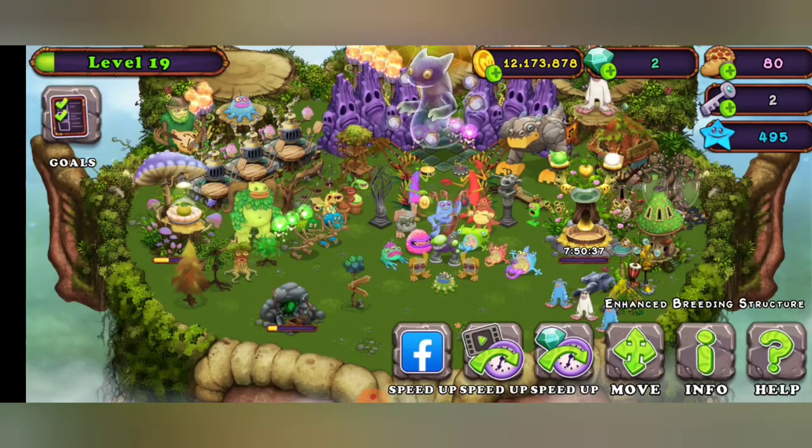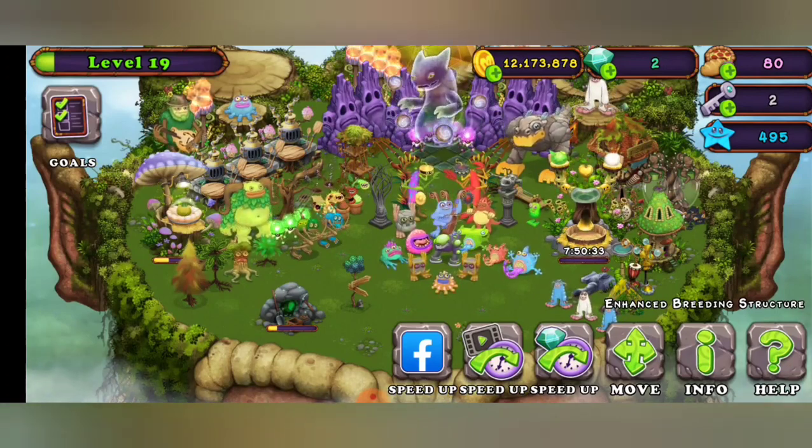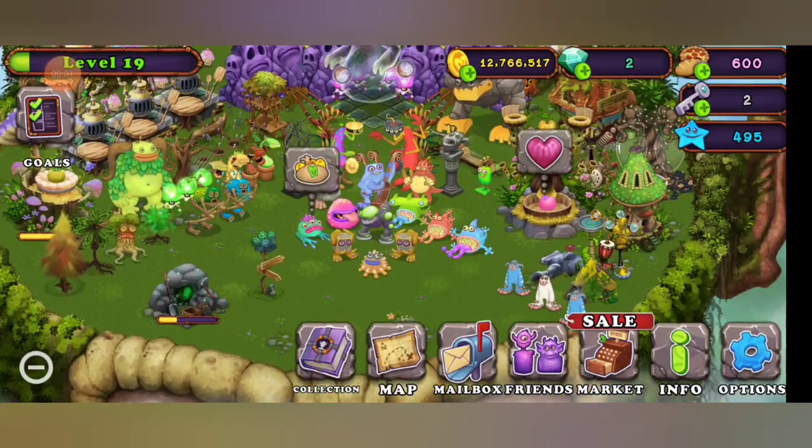It takes eight hours with the enhanced breeding structure, and without it, it's about 12 hours. I think it's the same timing for all two-element rare monsters. I'll get back to you when it's hatched — and here's the monster.